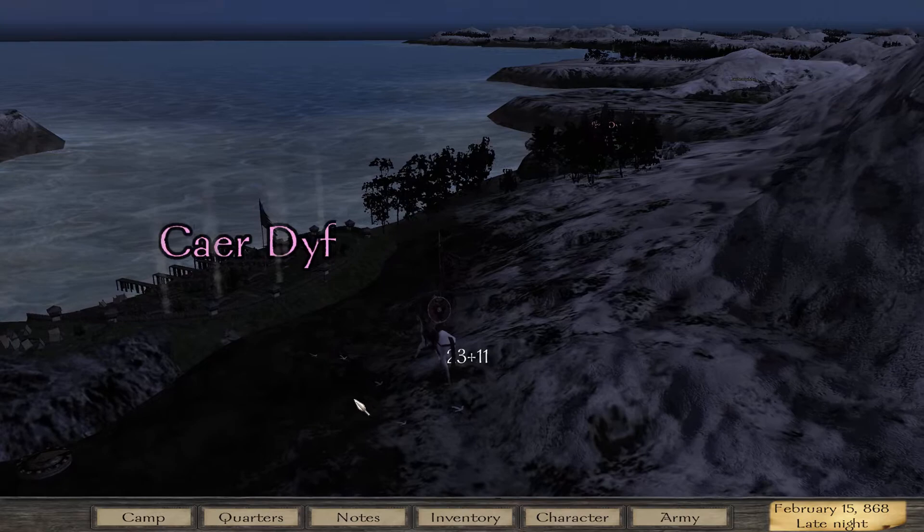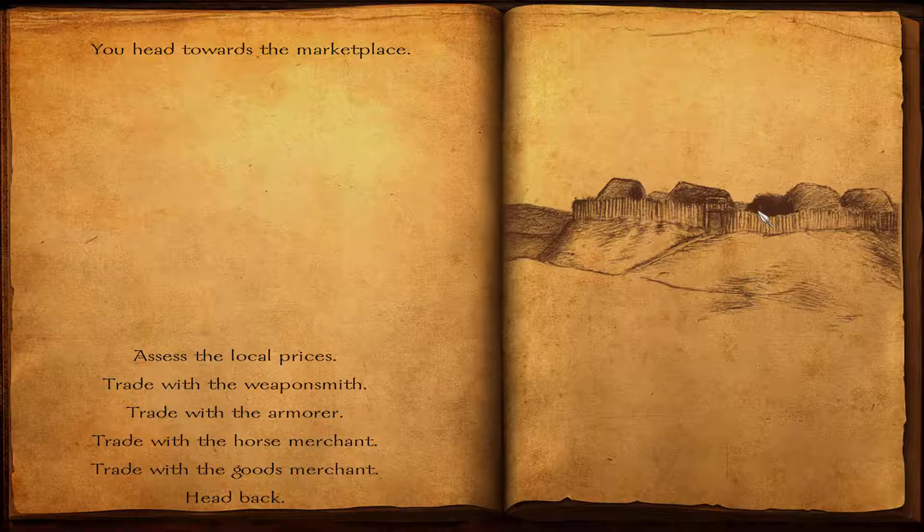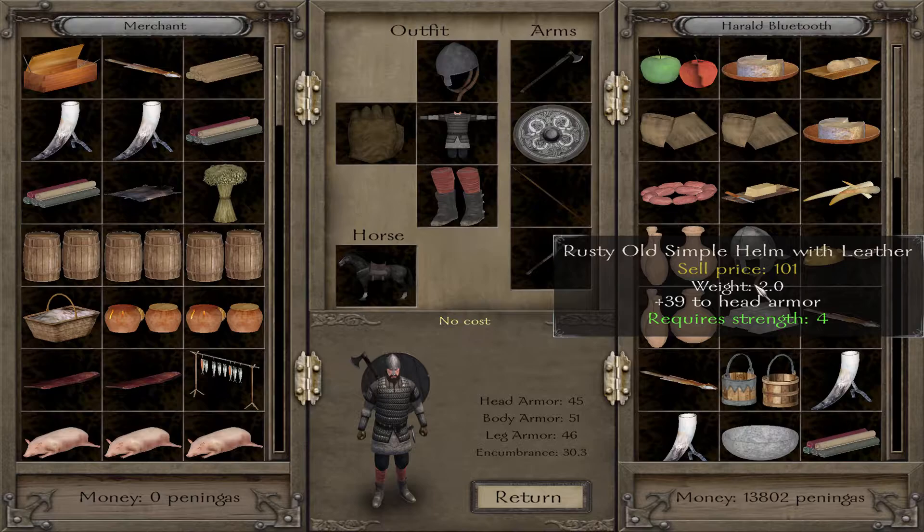Let's return to Cardiff, sell some loot, and then continue to Ireland, because we are tasked to acquire a certain book from a monastery.